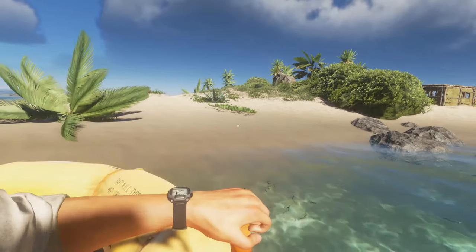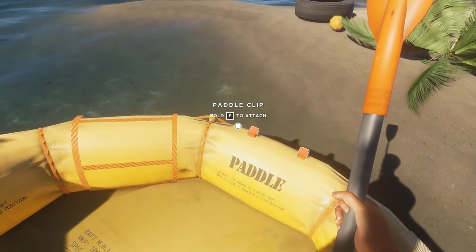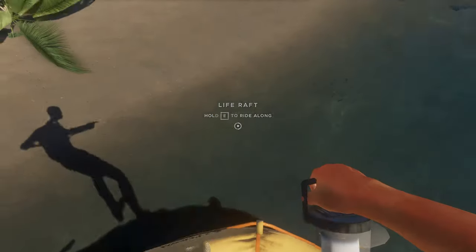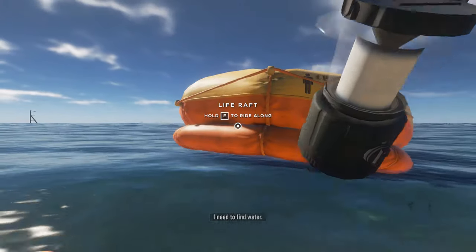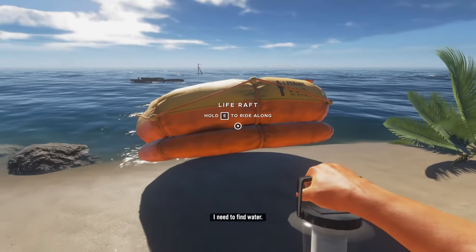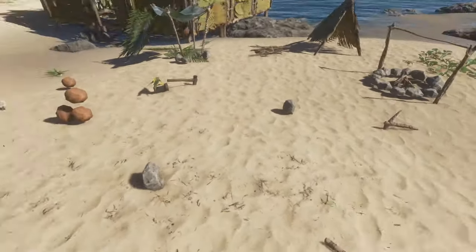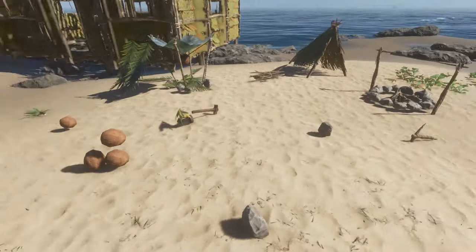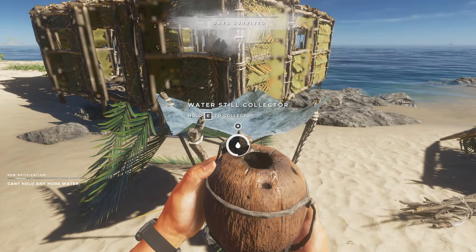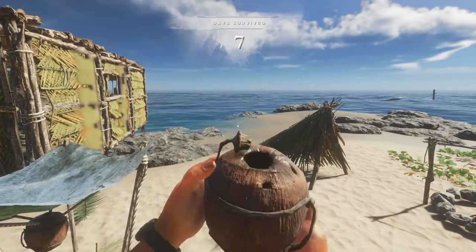Home sweet home — feels good to be back on dry land. I need to get back in there and attach that. Let's grab this and get it out. I know I need to find water — fortunately I have water waiting for me. I'll drop that there, run over here, and put that down for now. We can make a hook to hang it on the wall. Water — so much better.